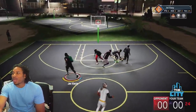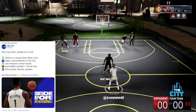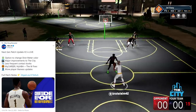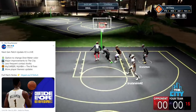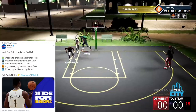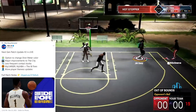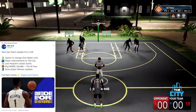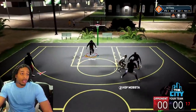Right off the bat — Mike Wong is back from hiatus, and he just says Next Gen Patch Update 2 is live. Option to change your shot meter color, major improvements to the city, less frequent contact dunks — all of this stuff that I dropped into MyWay patch notes last night. This is everything. MyCareer, MyNBA, and the W fixes, and more likeness updates.